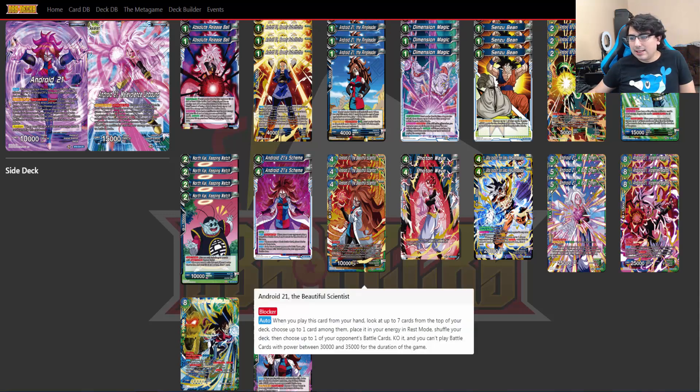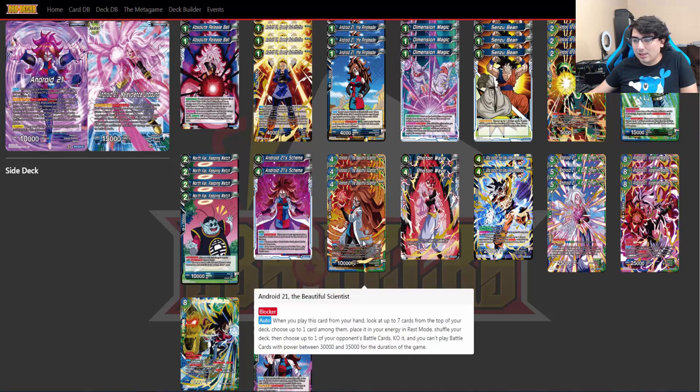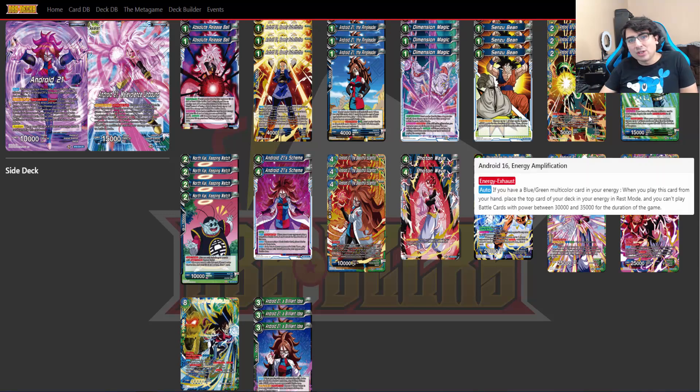Next we have Android 21 the Beautiful Scientist—some of these cards are from the Expert deck. This is a four-drop blocker, and there has been an errata on this: even though it does not say Energy Exhaust, this does have Energy Exhaust—it's not a freebie. Her auto is when you play this card from your hand, look at your top seven, choose one card among them, place it in your energy in rest mode, shuffle your deck, then choose up to one of your opponent's battle cards and KO it. It also has the restriction of not being able to play battle cards with power between 30,000 and 35,000 for the duration of the game. There are quite a few ways to excel energy with this deck, and it does it from the deck rather than hand, so your hand isn't affected.